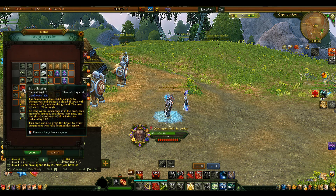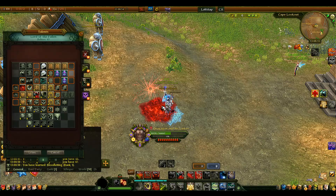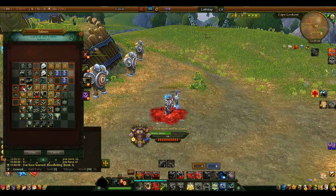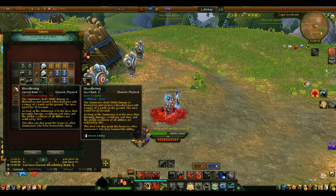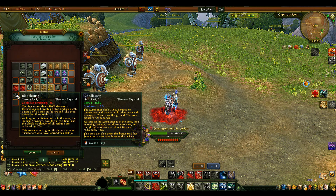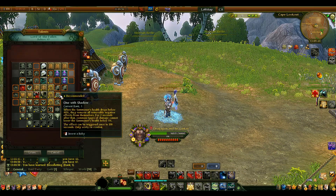Blood Flattening only needs rank 1. The cooldown is 20 seconds and the area it creates lasts 22 seconds, so you can keep it up permanently with just a rank 1 ruby. It reduces incoming damage cooldown, cast time, and global cooldown of all abilities by 10% as long as you stand in the area. They nerfed it so higher ranks no longer increase the 10% — they only reduce the cooldown, which is less useful since you can already maintain it permanently.